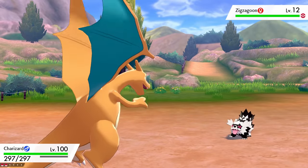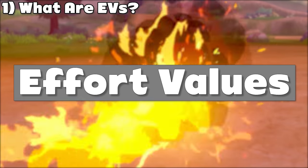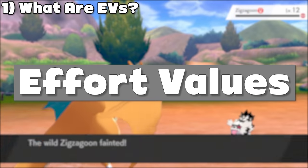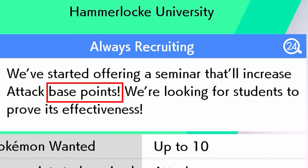EVs stand for effort values, which are a semi-hidden stat in the game that makes your Pokémon stronger. In-game they're referred to as base points; however, fans have been calling them EVs for over a decade, so when people talk about these, they usually use the term EVs.